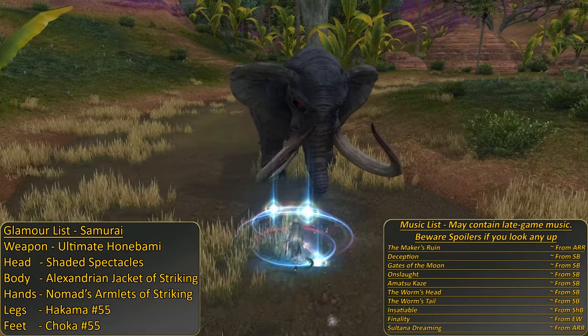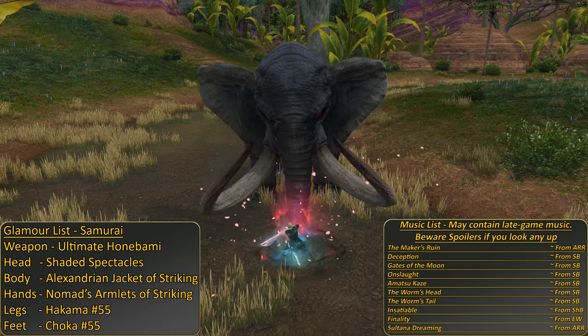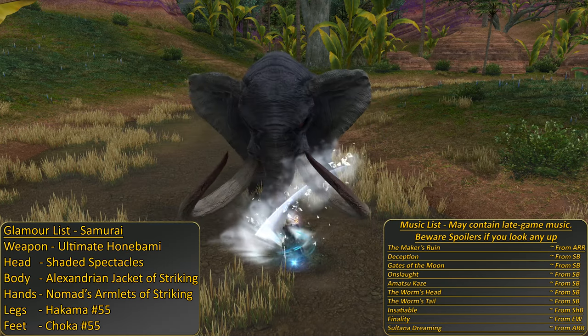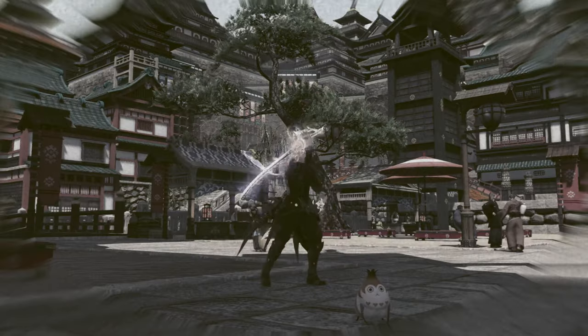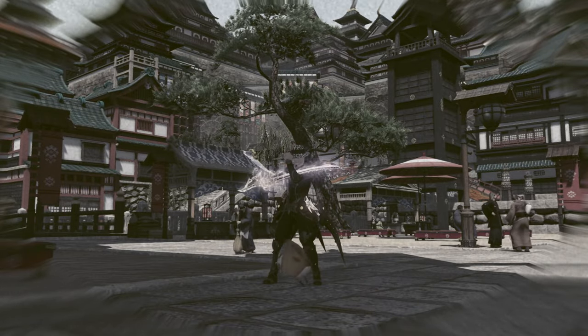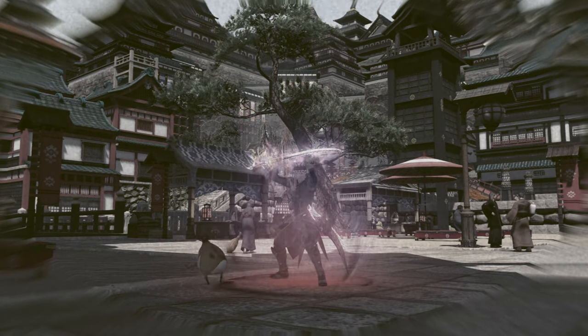Welcome to the Samurai 1-90 leveling skills guide. This guide will cover all of your skills as you become better, but also hopefully kill your enemies along the way. Watch as you go from this — while you were chasing catgirls in Limsa Lominsa, I studied the blade — to this.